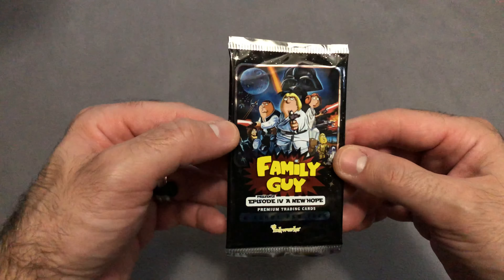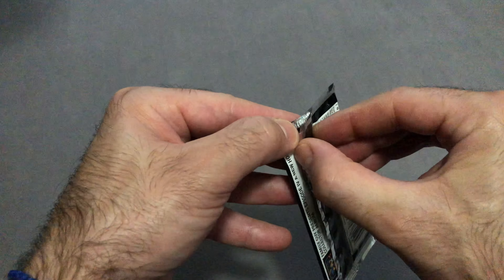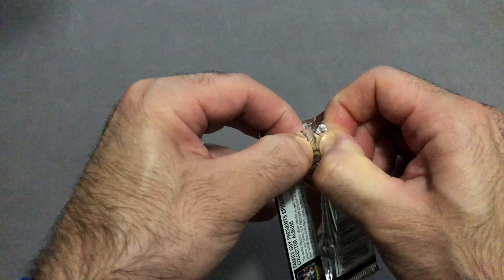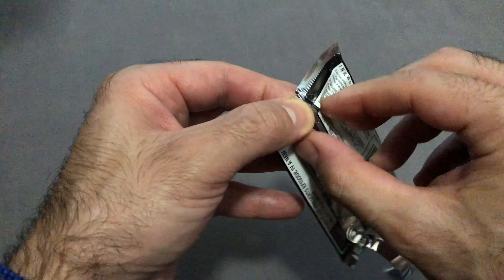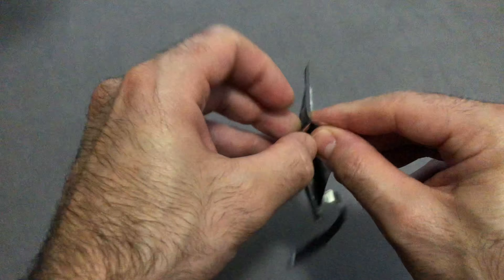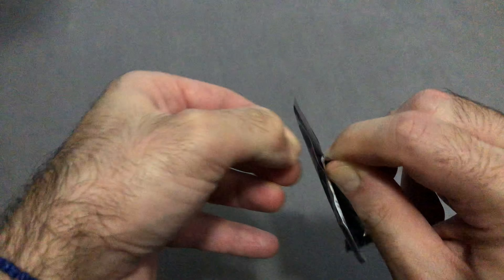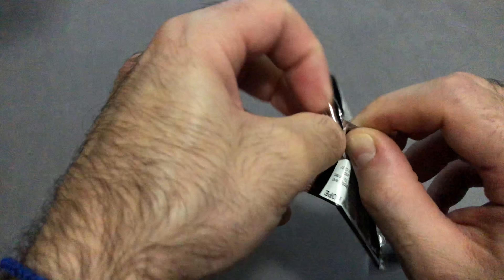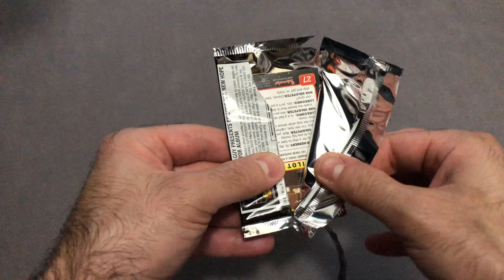Alright, welcome back to another Family Guy Episode 4, A New Hope. That didn't go so well — they're not an easy pack to tear open.